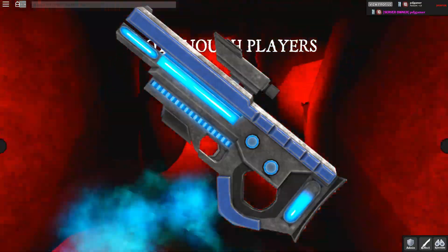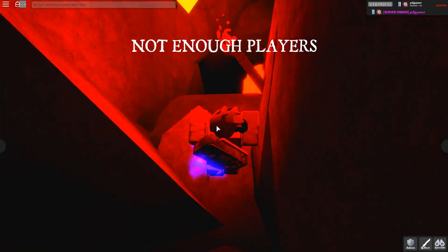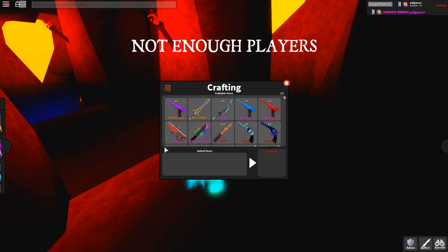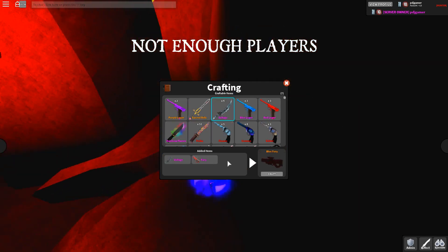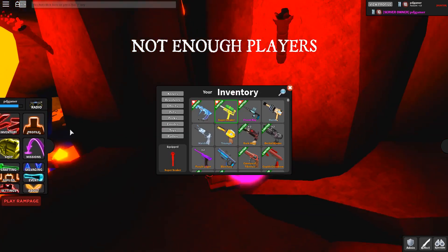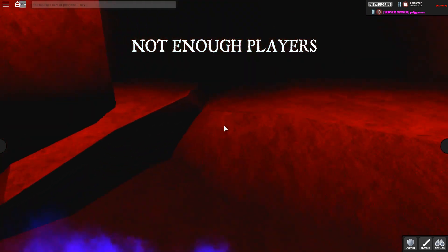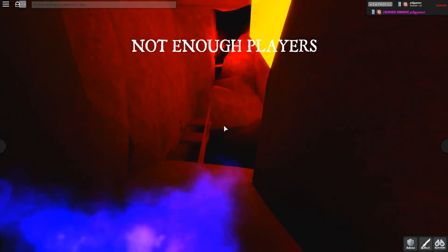Moving on to our number three spot, we have Blue Fury. There are a couple of ways to get Blue Fury — the easiest would be trading, and another way is through crafting. All you need to craft Blue Fury is one Voltage and one Fury. I actually have one Blue Fury right here. So crafting and trading are pretty much the only ways to get it.